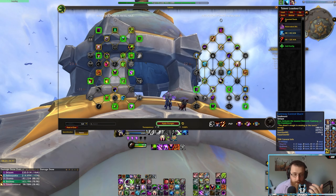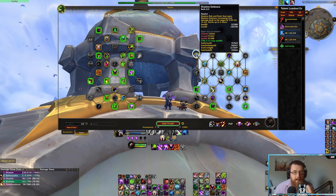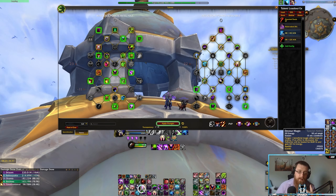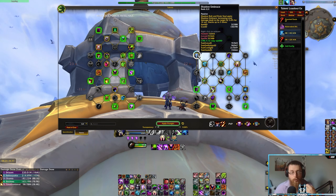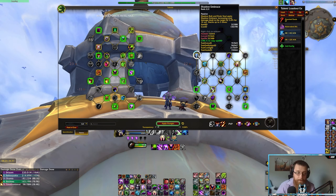The other thing you need to remember to maintain is Shadow Embrace. Shadow Bolt and Drain Soul apply Shadow Embrace, increasing damage dealt to the target by 3% for 16 seconds, stacking up three times. You basically want to maintain this at three stacks. With Drain Soul it's very easy to get to three stacks, then you just want to make sure it doesn't drop off. You'll be weaving in your dots, Malefic Rapturing to spend your shards so you don't overcap, and weaving in Drain Souls to maintain the Shadow Embrace buff, which maximizes the damage of your spec.